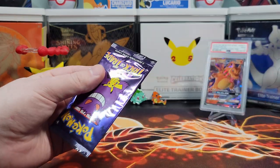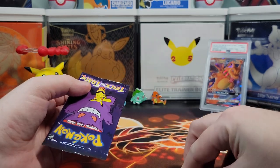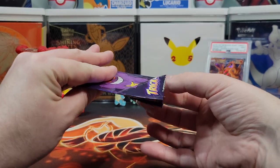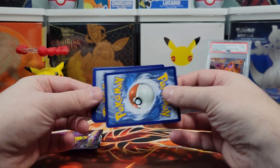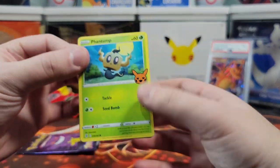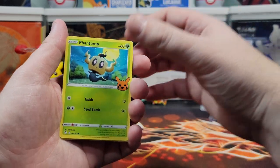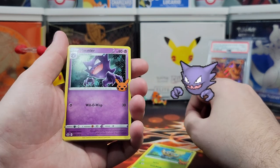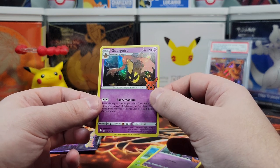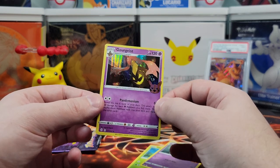Alright, next pack — second pack magic. Every pack has a holo, so we just want the full set. We're going to try to put each of the 10 holos in a hard case, and then everything else will go in a binder. Let's get a Darkrai. We got Haunter — don't ever complain about a Haunter. And Gorgeist, nice little pumpkin. Not a fan of Gorgeist. Let's wrap them up.